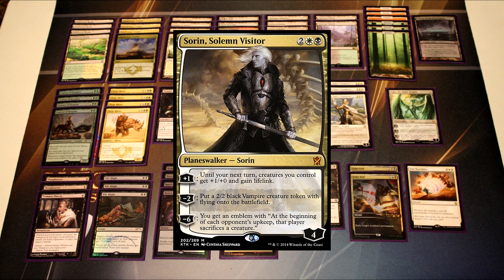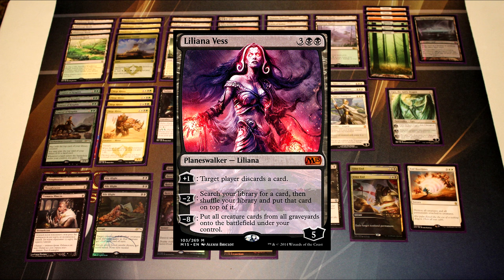And even whenever you're behind and it's a locked-up board state where you both have Siege Rhinos or something like that, Sorin lets you get a little bit more of an advantage over your opponent.